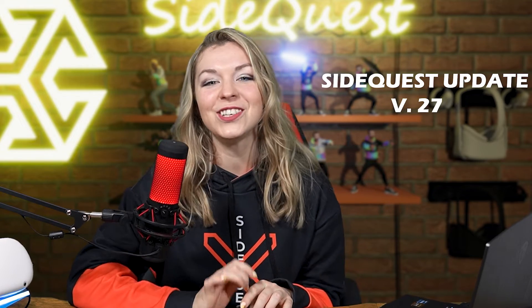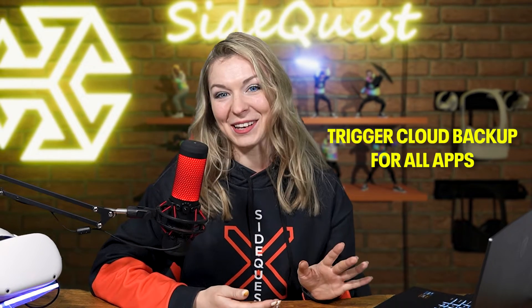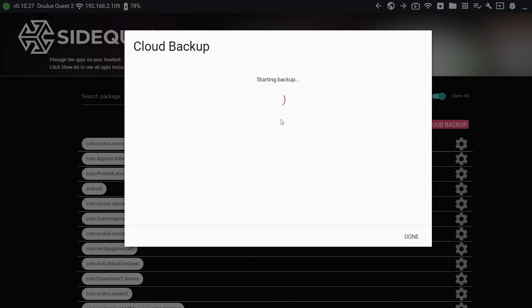The newest SideQuest update version 27 adds the much-needed feature of triggering the cloud backup for all your apps simultaneously, giving you peace of mind and ensuring that all your cloud save files are fully up to date so you can perform the factory reset without any worries. When you go to the currently installed apps tab, you will see the new button that says cloud backup. Click on it and then trigger cloud backup. When the backup is complete, you will see a confirmation message with a link to see your available backups on the Oculus website, so you know that all your save data is safe and sound.